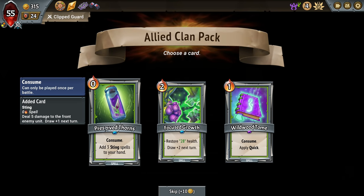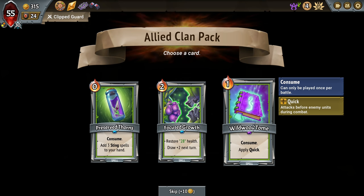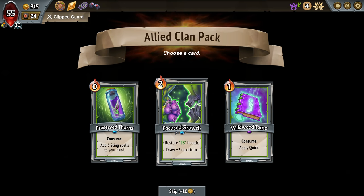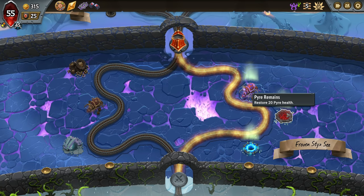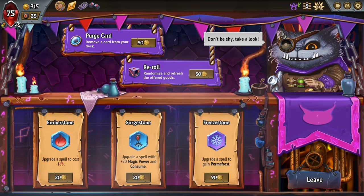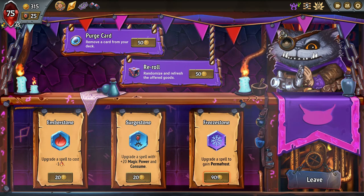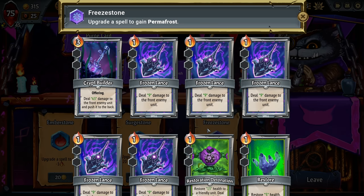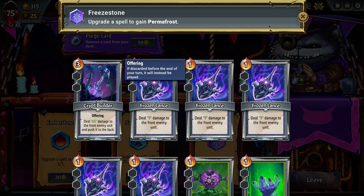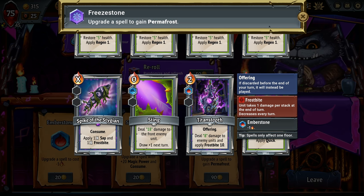We have pyre health on this side which means we're going directly here, and we can upgrade a spell. Oh, Permafrost — yes! Frozen card: Frozen is removed when the card is played. We're gonna grab this and put it on Crypt Builder, or Titan's Tooth — both are good options. 63 damage or the Frostbite of 10 — I think we're gonna take it on this one. Then we can go Crypt Builder and make it cheaper for fairly low cost.